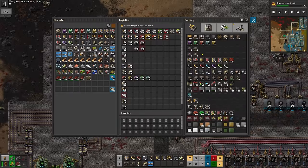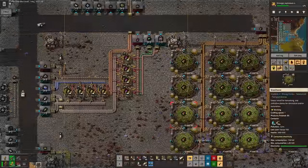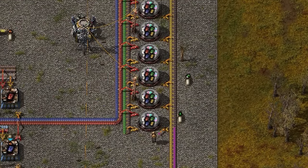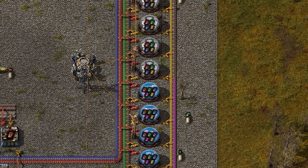I tacked on a few more research servers and there you go, purple science. Which to be honest doesn't provide that many useful techs aside from beacons, which I'll research now but seriously underutilise until much later. Because to make proper use of beacons requires far more forward planning than I've put into this base so far. That night as I drifted off to sleep, with transport belts and construction bots floating around beneath my eyelids, the sudden realisation came to me that I should make a mall now that I've got logistics chests.